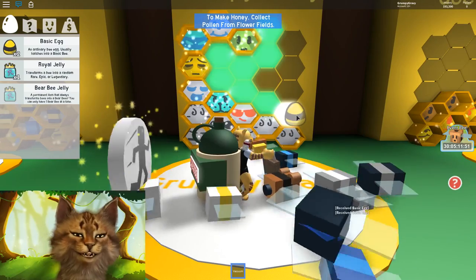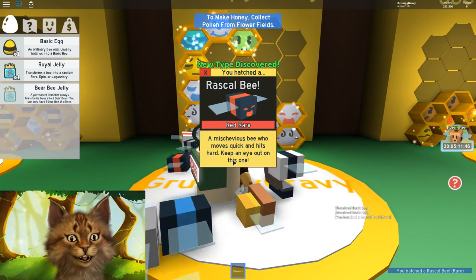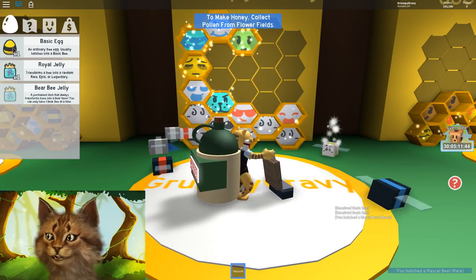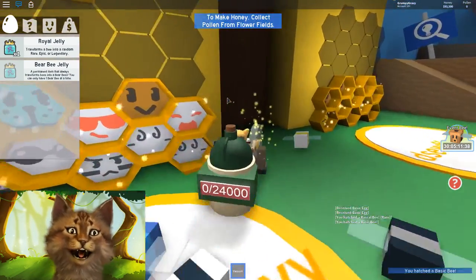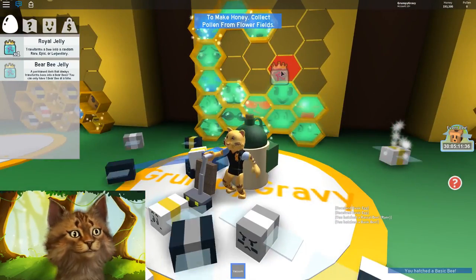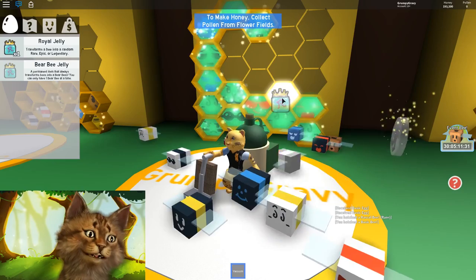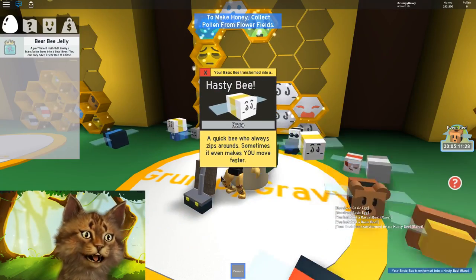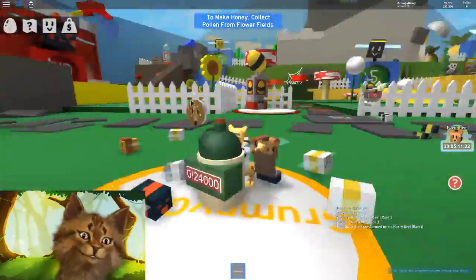So we're gonna put our eggs here. I got a rascal bee — it moves quickly and hits hard — and another red one, plus a basic bee. I'm so happy I got a rascal bee because that means I can put royal jelly on it. Ready? Three, two, one — and it transformed into a hasty bee! Hasty is decent, I already had it before, it's pretty good but not the best.